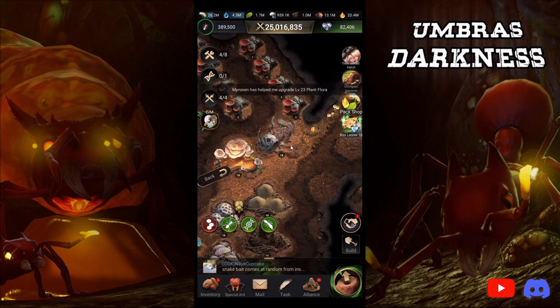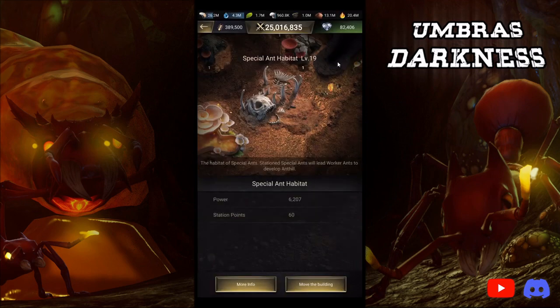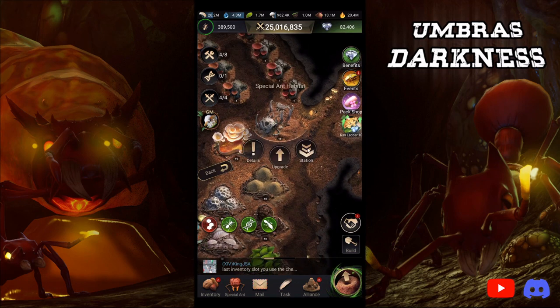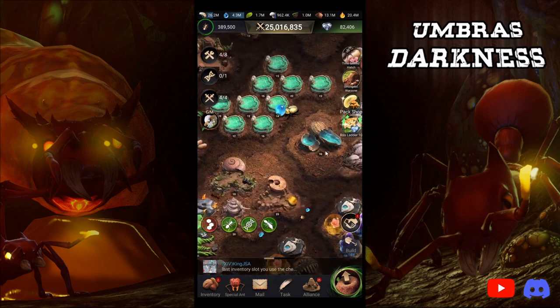Looking at my special ant nest and my stationing points at level 1, I get 10 points. I would probably level this up as I got the critical ants — only leveling it up when needed in order to station the critical ants. The critical ants are factually the best, mathematically based off of diamond cost to resource, to spore. As you get those special ants, it would be worth leveling the special ant habitat up, along with the required special nest, in order to station those ants.